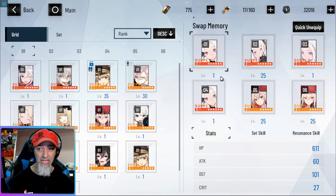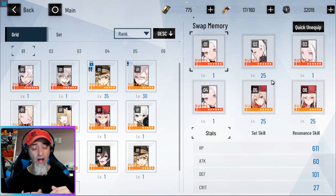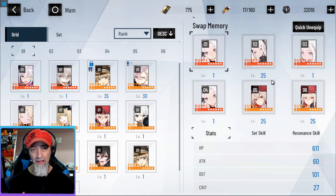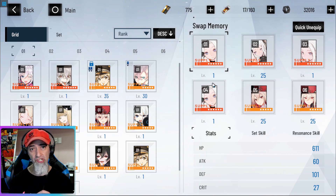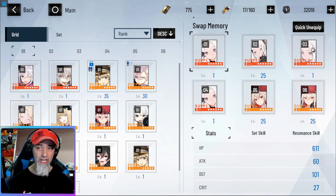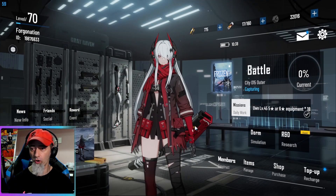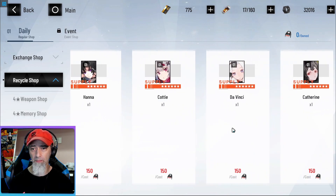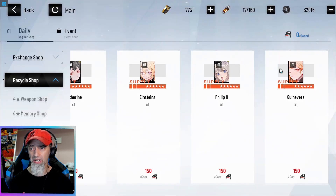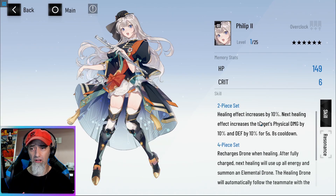My Warzone score actually went up just by equipping these Da Vinci cards, even though they're at a lower level than the memories I had equipped on Liv before — I was still doing more damage. So now I'm going to level up all four of these, use all those region HE4s, get all my materials from the Arctic Shop, max them out to level 45, fully overclocked. And then I'll need a couple more memories — for B-Liv, that's going to be the Phillis memories, because when you get a heal your next healing effect increases physical damage by 10 and defense by 10 for five seconds.